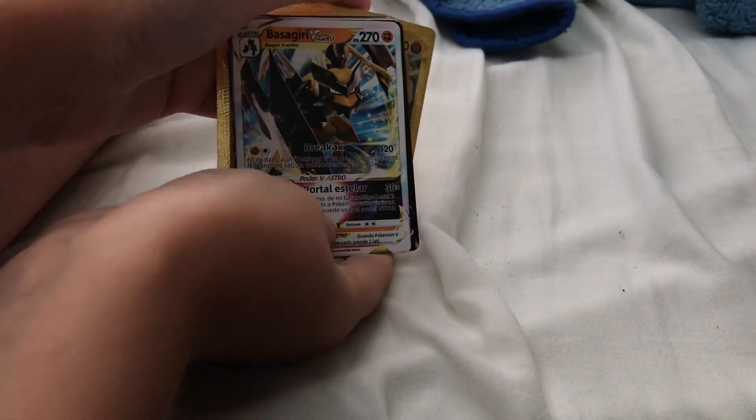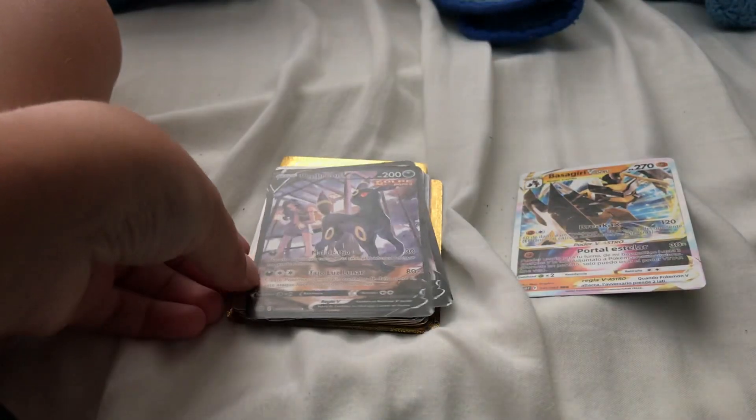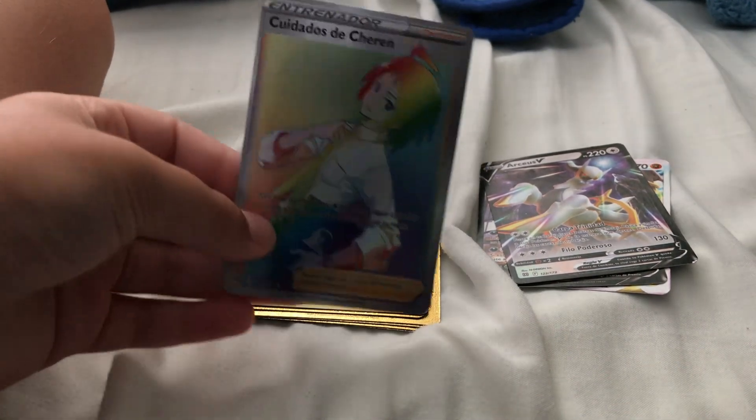Now we can get to this last big pack right here. This one you have not seen — brand new to you guys. Let's open it up, let's see what we got. Okay, we got a Basculegion V-Star — look at that! Basculegion V-Star. And then we got an Umbreon V. Arceus. Arceus, and we got a Kleavor de Chairman — rainbow, shiny rainbow, holo rainbow. That's pretty cool.